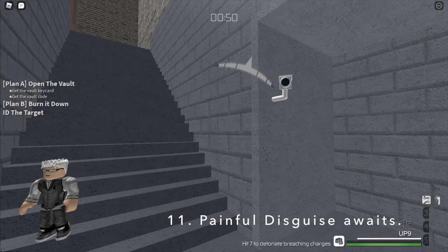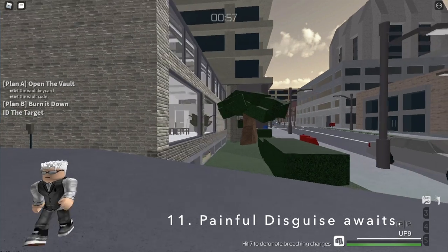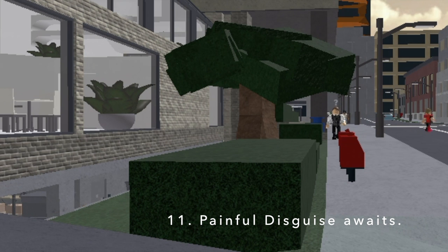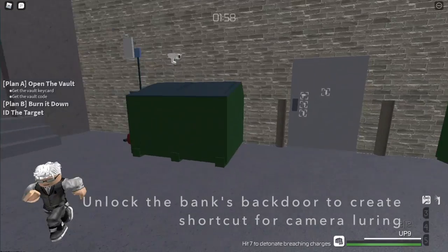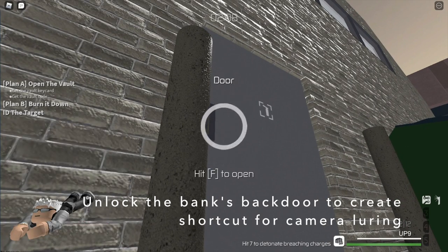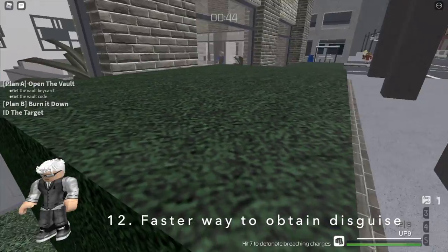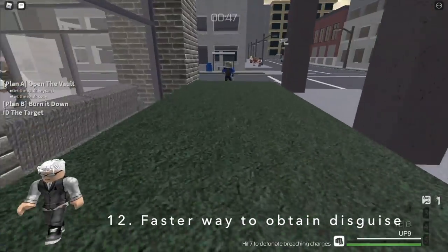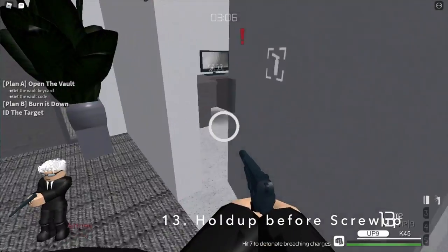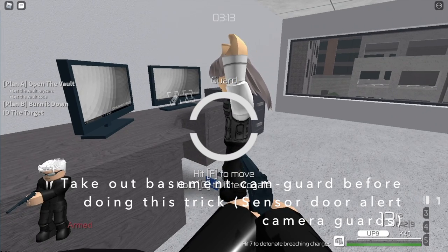Almost everybody just wants to get the disguise from the back door basement camera guard. Luring a guard to get the security guard disguise works, but the process might take too long. Just simply unlock this door with a lockpick and you will actually unlock a shortcut for the guard to pass this way, instead of going around the entire way to the back. Luring a guard to the backside of the bank is still slower, so the faster way is to knock it out and make sure it lands in the bushes. If you have lower ping, you have a higher chance to actually toss it to the second floor camera guard, with the active sensor door, after you took out the basement camera guard.